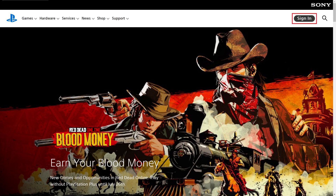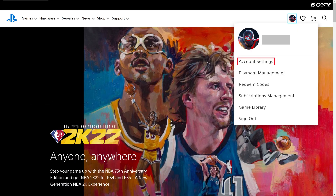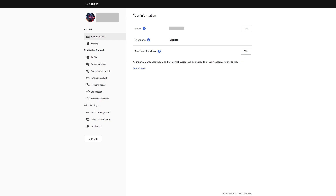Step 2: Click Sign In, and then sign in to the PlayStation account you want to add 2-Step Verification to. Step 3: Click your profile icon at the top of the screen to open a menu, and then click Account Settings. You'll be routed to your Sony Account Settings screen.